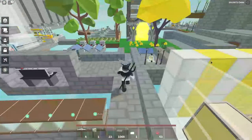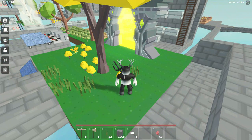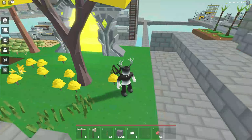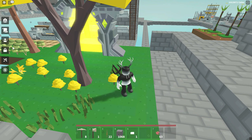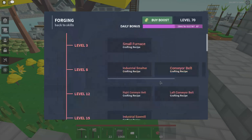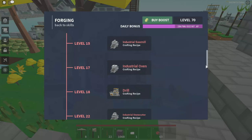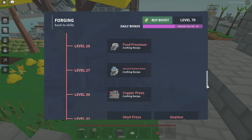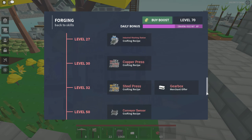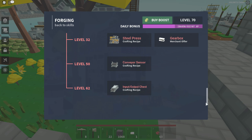Next is forging. You get XP by making things like stone bricks, iron, copper, and similar items. Level unlocks: level 3 is small furnace, level 8 is industrial smelter and conveyor, level 12 is industrial chest, right conveyor belt, and left conveyor belt, level 15 is industrial smelter, level 17 is industrial oven, level 18 is drill, level 22 is industrial stone cutter, level 25 is food processor, level 27 is industrial launch station, level 30 is copper press, level 32 is steel press and gearbox, level 50 is conveyor sensor, and level 62 is input/output chest.